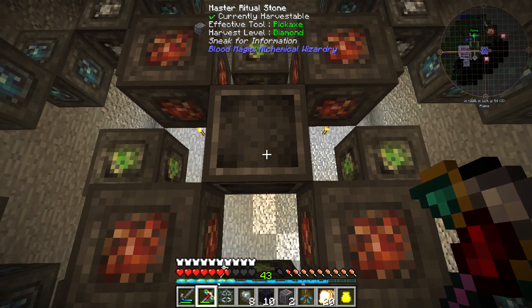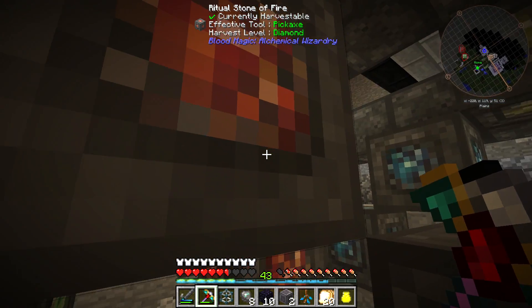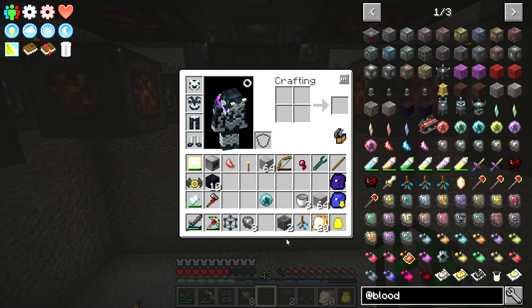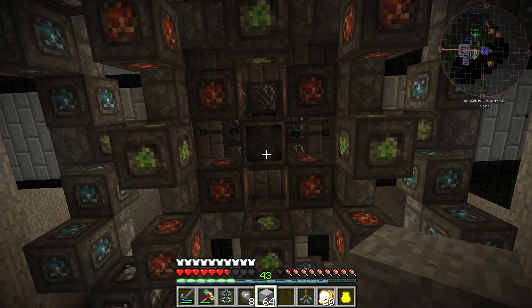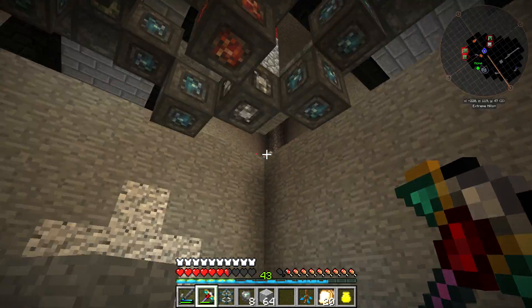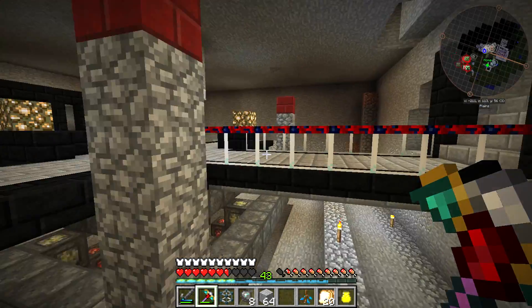This thing has a range of 10 by 10 by 10 off the master ritual stone - probably five blocks each direction in each cardinal direction. So for the mob farm area: one, two, three, four, five - that can be the floor. I'm gonna grab some dirt because I'm going to do this with cursed earth. I haven't tried cursed earth in this pack yet, so it'll be cool to see how that works.